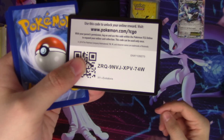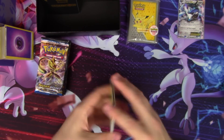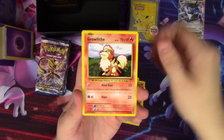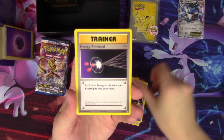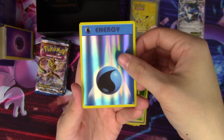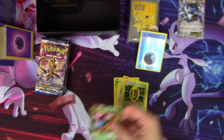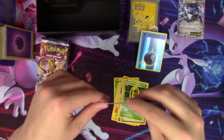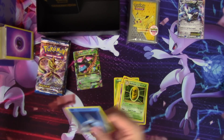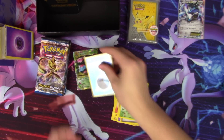Evolutions — there you go with the Evolutions code. We get Caterpie, a Doduo, Pikachu, Machop, Growlithe, Haunter, Energy Retrieval, a Kakuna, a Water Energy reverse — hello! — and a Mega Venusaur EX. Both of these are worthy of sleeves. Love the reverse energies — they're so cool.